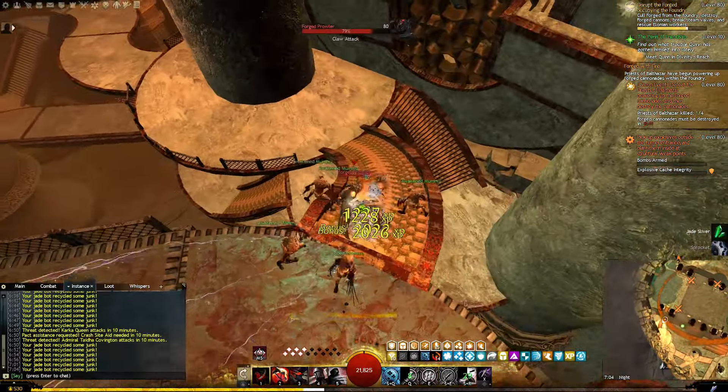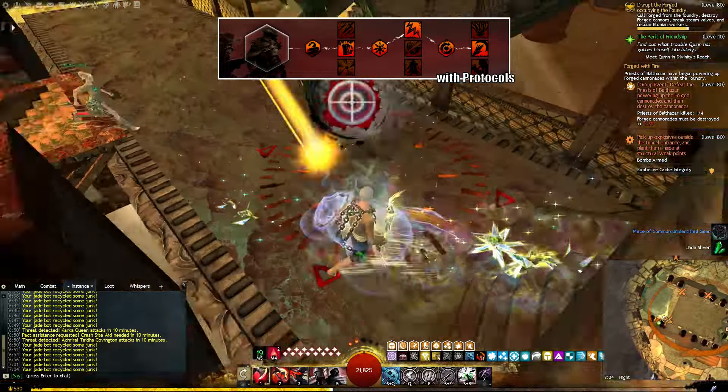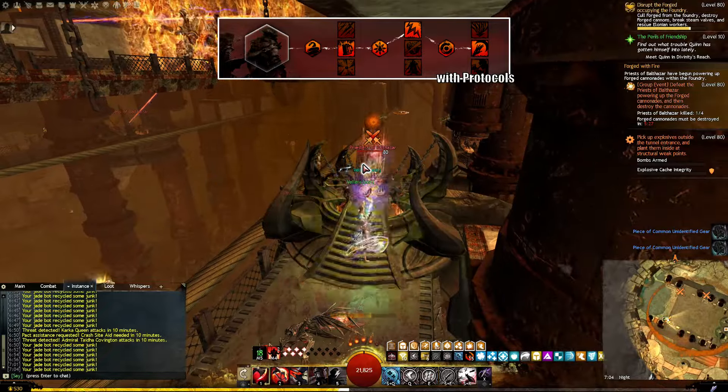If you do consistently charge up on protocols though, you could consider using Deadly Arts instead. Part of the damage loss will be mitigated by the ability to stack Vulnerability, and during meta events you'll benefit from Exposed Weakness, which deals increased damage for each condition on your target.